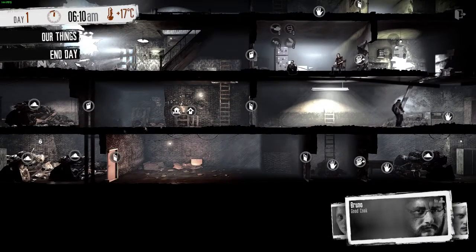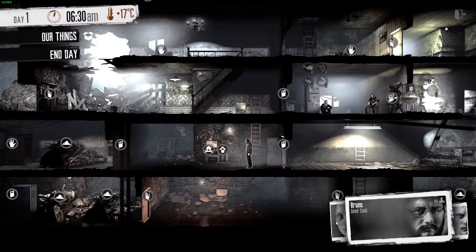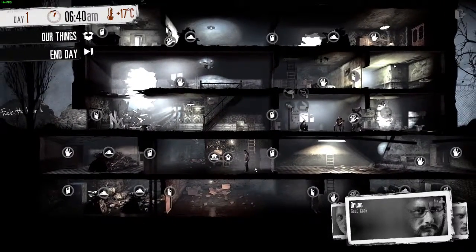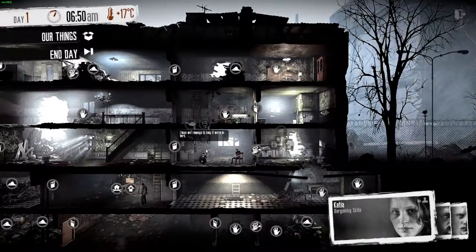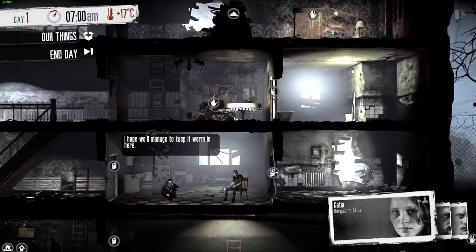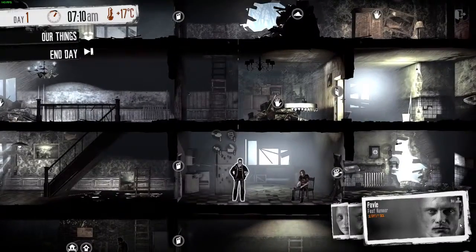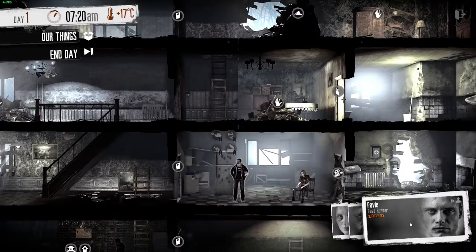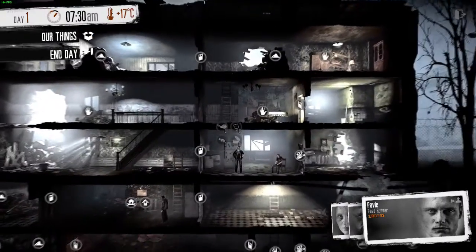This game uses pretty much just all mouse controls. We have Bruno who is apparently a good cook, but we do not have a stove so that's not gonna be of any use right now. We have Katia who's got good bargaining skills, so she's gonna probably be out trading and stuff. And then we have Pavle, the fast runner - he's probably gonna be out looting so he can get away from people with guns.